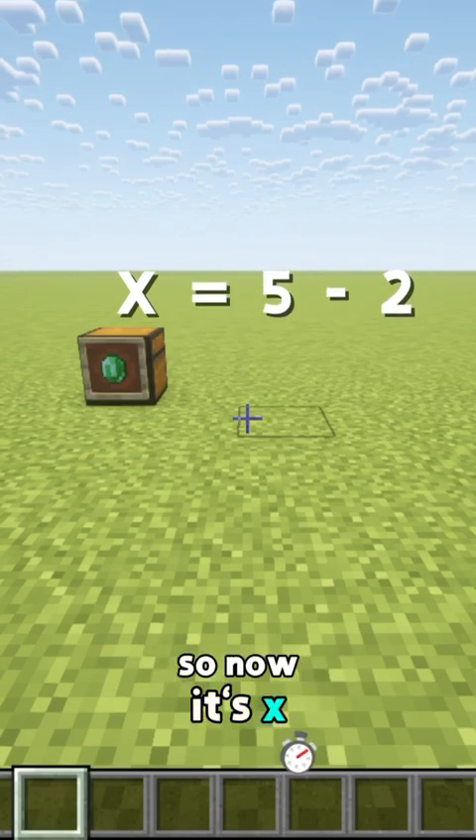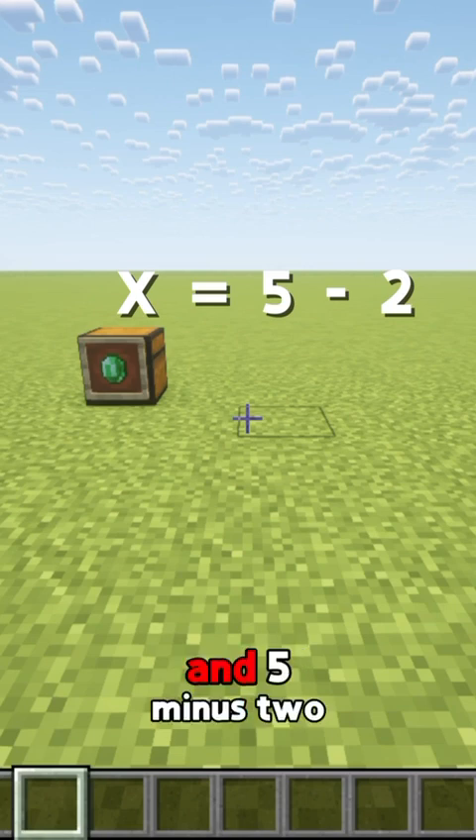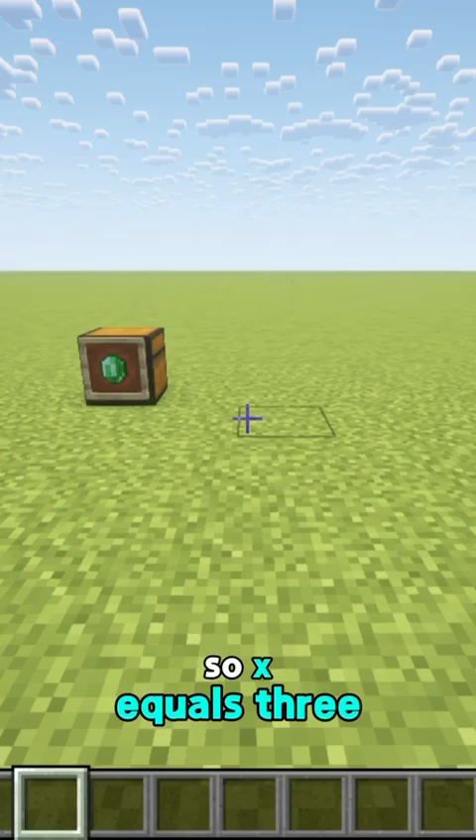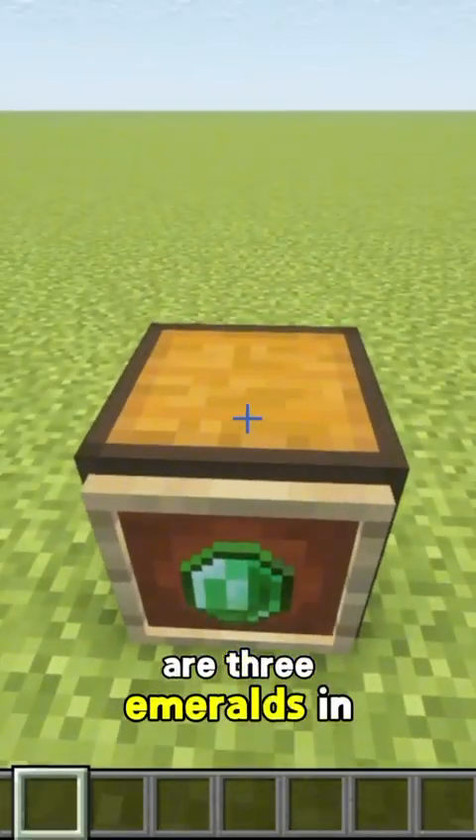So now it's x equals 5 minus 2, and 5 minus 2 equals 3. So x equals 3. That means there are three emeralds in the chest.